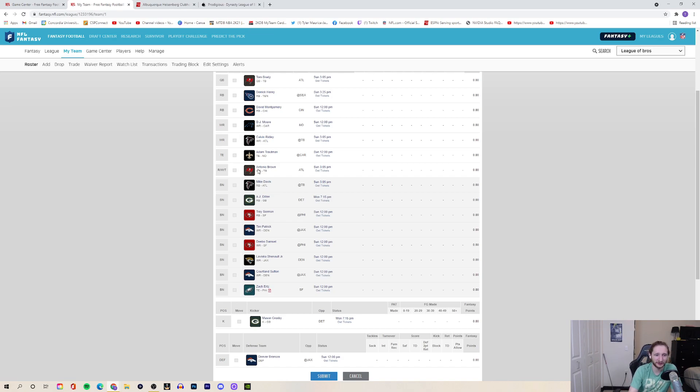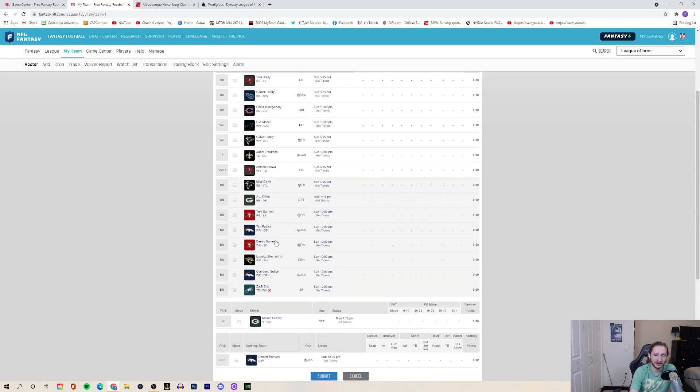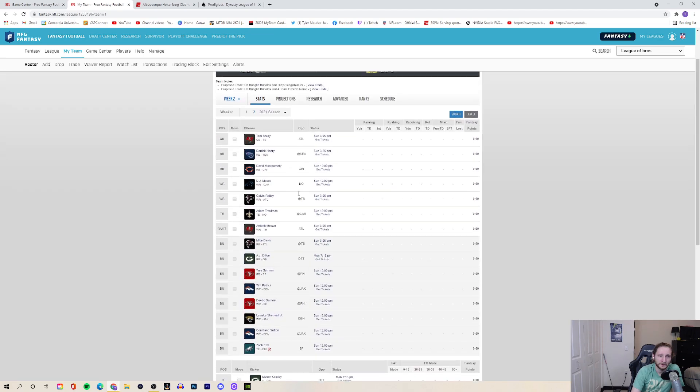Now I have to decide between Antonio Brown and Deebo Samuel. I'm going with Antonio Brown for now — I like the matchup with Atlanta, I like the chemistry he showed with Tom Brady last week against the Cowboys, and I do have Brady as my starting QB, so I like that stack. Deebo had a great week one, but with the 49ers you never know what they're going to do. They might involve Iuke more, so Deebo could take a back seat.